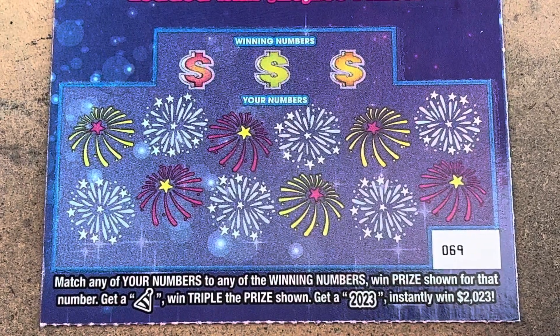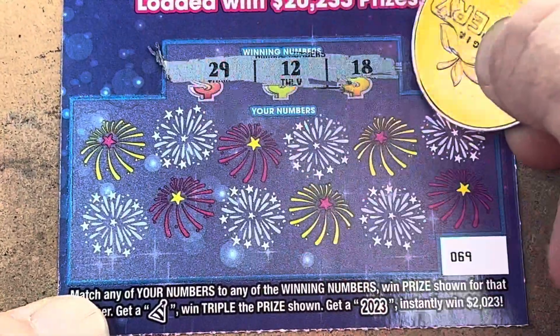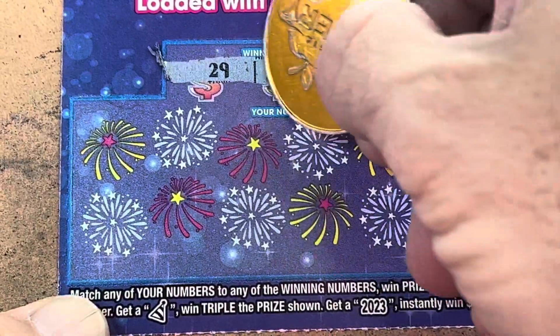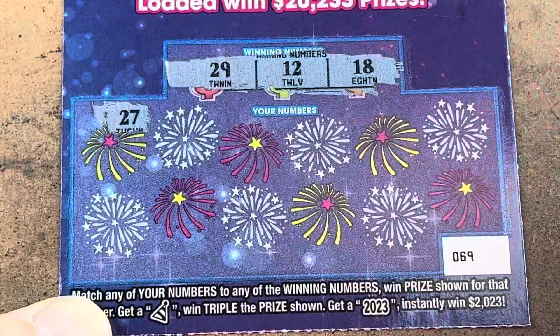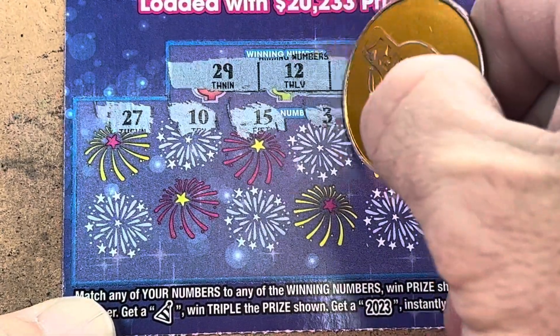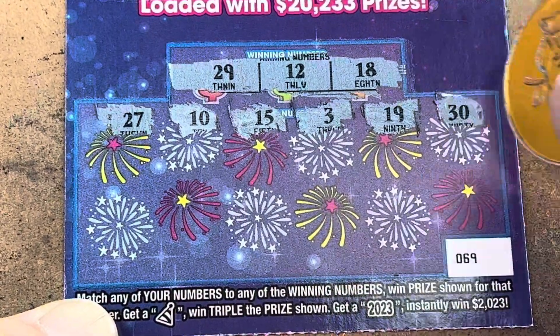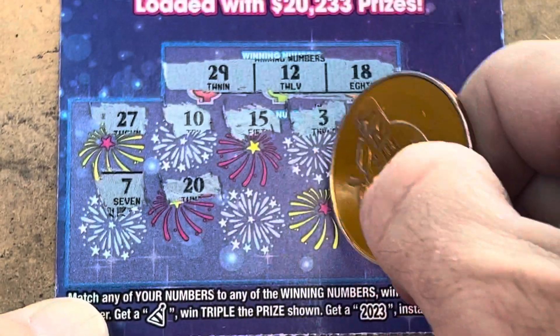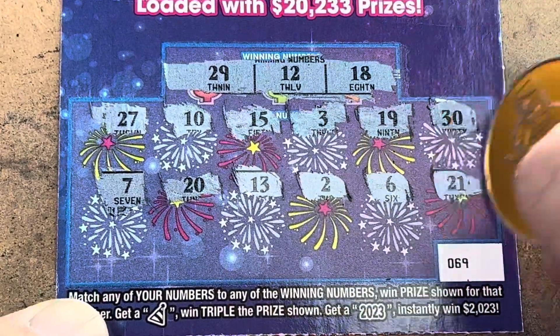Can we break the ice on ticket 69? We need 12, 18, and 29. Numbers coming up: 27, 10, 15, 3, 19 — we needed 18 and 29. Come on, 7, nothing, 20, 13. We need 12, 2, 6, and 21. Nothing on ticket 69.